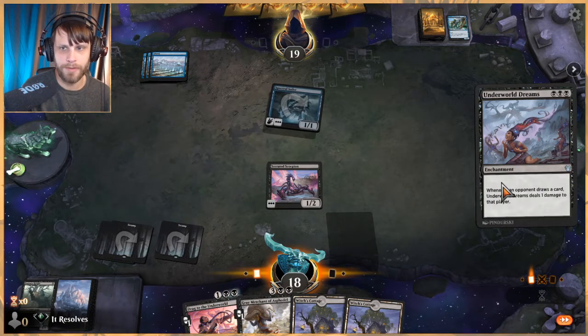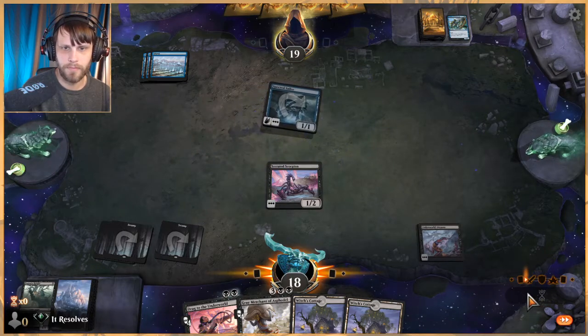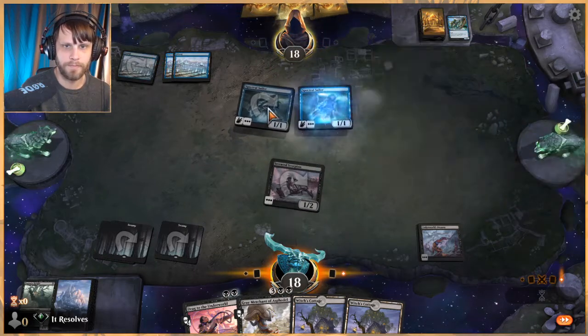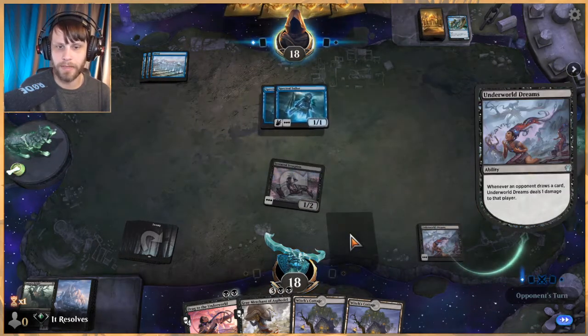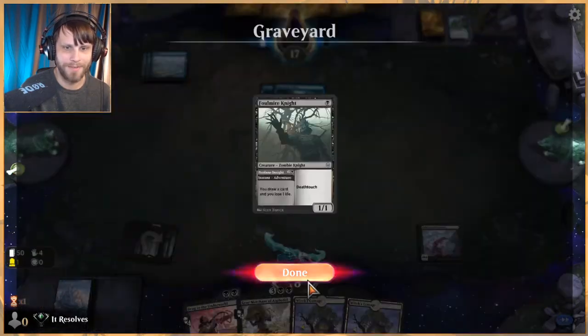They could also just Brazen Borrow it and tempo us out a little bit. Let's attack in. This just devalues these Spectral Sailors — they draw cards but then they have to take damage to do it. This also really makes Gray Merchant good, like stupid good.